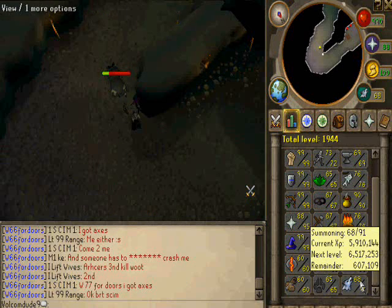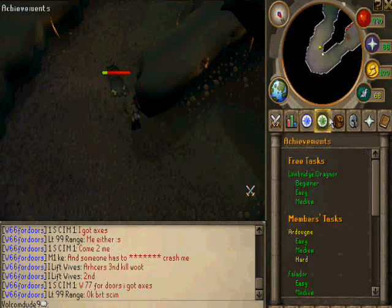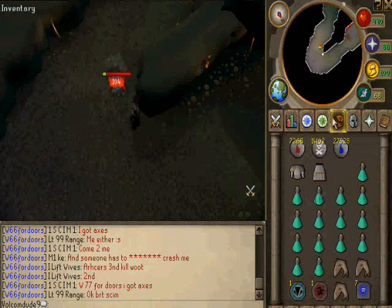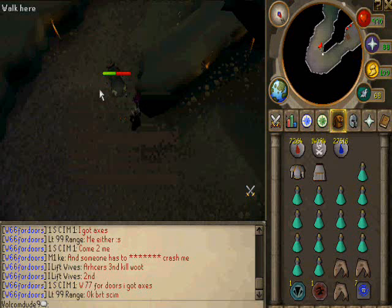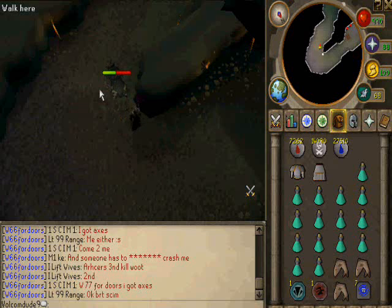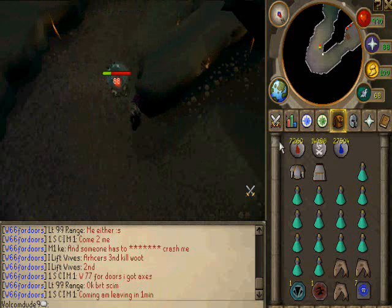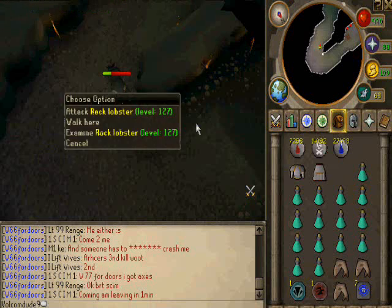Pretty much I'm going to get 96 Summoning for my Pack Yak. I need a lot of charms, so that's why I'm doing this. And I thought I'd let you guys know how to barrage them because there weren't a lot of barraging videos — they're all dumb, they do it the wrong way. Like this way — see, it trims in or whatever. You just keep barraging until they're all dead.